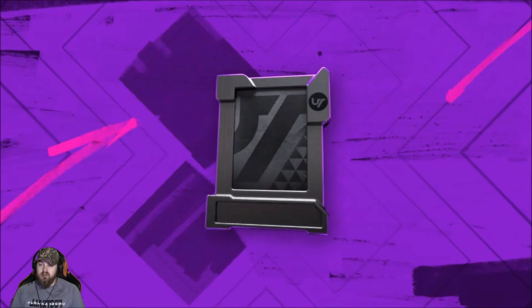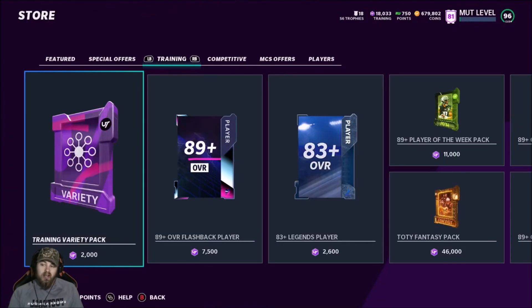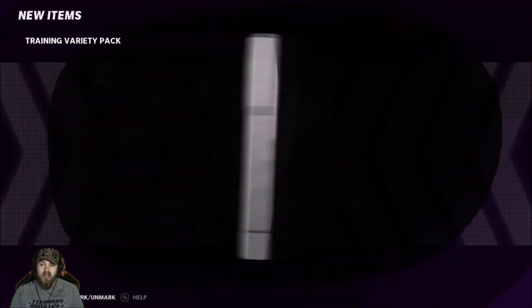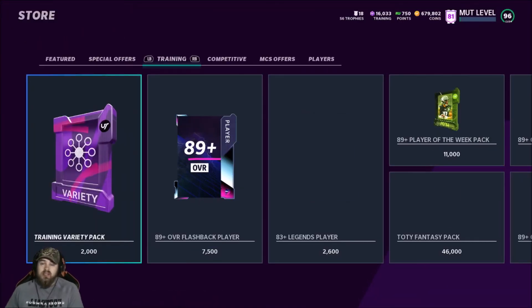Let's end it with a bang — we just got a redux, can we get one more crazy pull before we end it? Kyler Murray power up — we got about two more unless we pull something to keep us going. 10k coins, not mad at it. This is probably going to be the last one — more than likely the last one though. Another power up, so that's going to wrap it up guys.